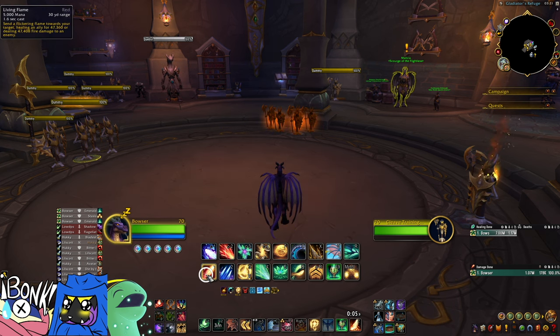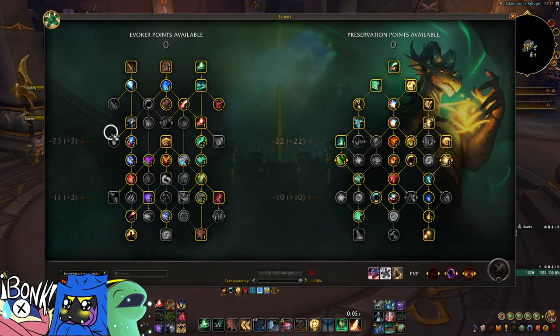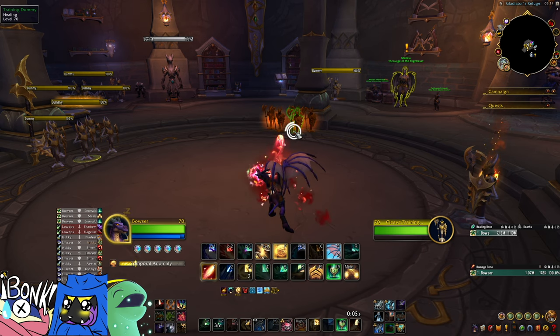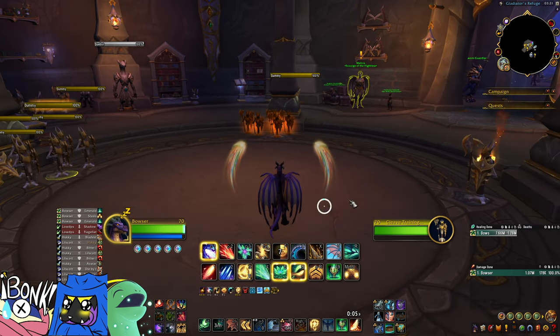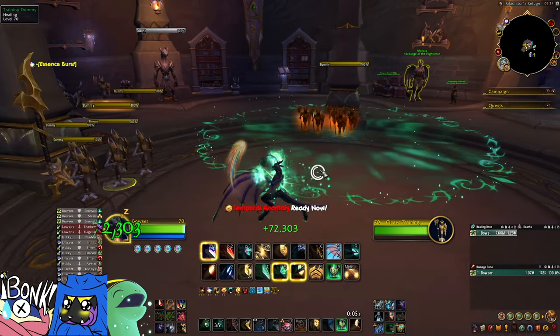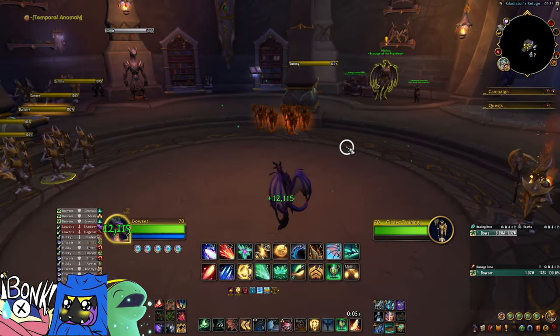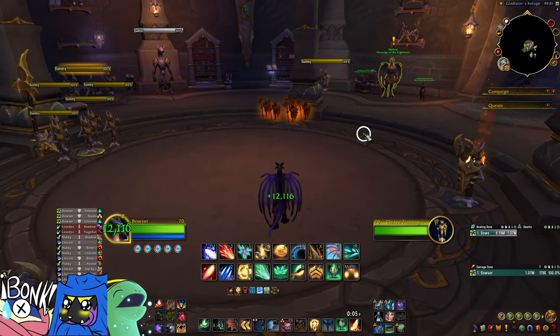Living flame is the last real heal to talk about here. It's no longer bad — in season one a lot of players said it wasn't good, but it is good now. The way we're talented, it does a lot of damage and a lot of extra healing. While it does have a cast time — which you can mitigate with the talent ancient flame — it does a lot of work. Furthermore, this is how you get essence burst. Casting living flame on a temporal anomaly can give you two essence burst, which could be emerald blossoms or echoes — lots of healing at your fingertips.